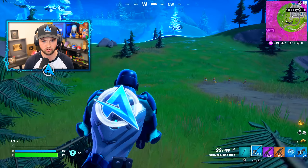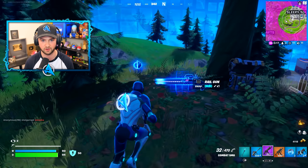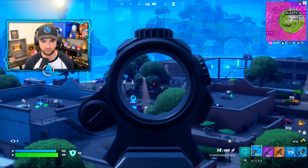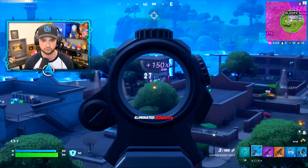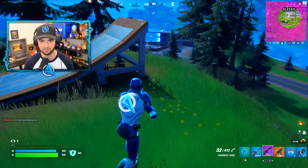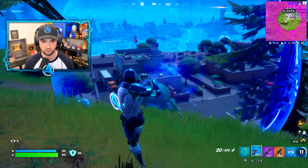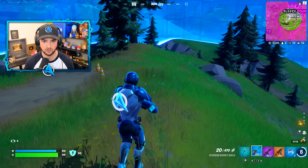I picked up two SMGs — what? I must have been talking so much I didn't realize this wasn't the drum shotgun. This could be the end of all hope for a Crown Victory Royale. That guy's so weak. Normally I'd have launchers to fire over to him. Dead. It's a 1v1 and I can't believe I don't have a shotgun. Where are you hiding?